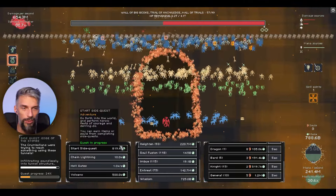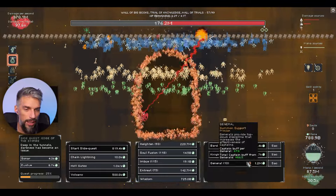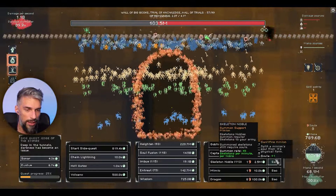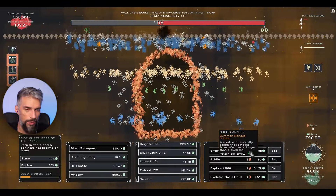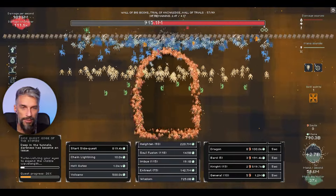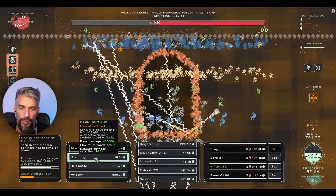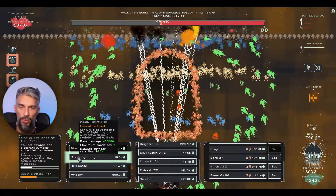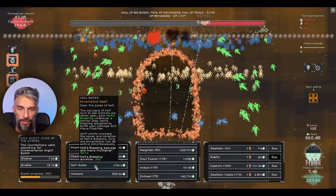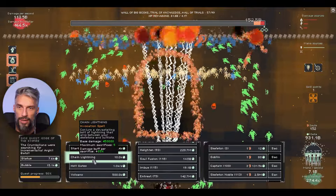The dragons don't do significant damage and we've lost most of them anyway. The dragons, mimics, and goblins have to go - they don't do enough damage. I'd rather get more generals. With chain lightning let's see how much DPS we do right now. Our multiplier with hell gate on and our current build is around 300 multiplier. Volcano, let's go! We have two volcanoes and our damage multiplier is increasing. Volcano is an invocation spell, not incantation.